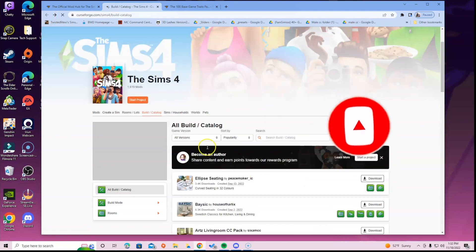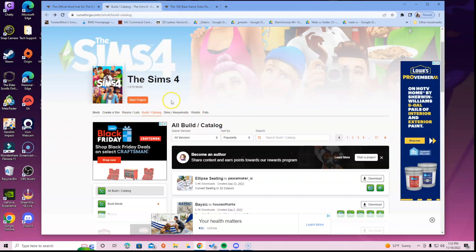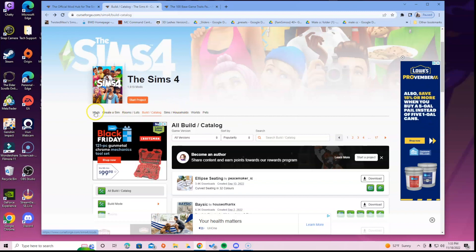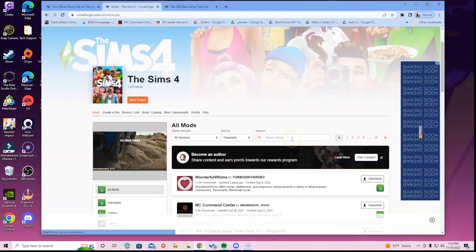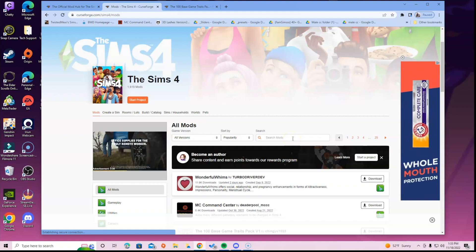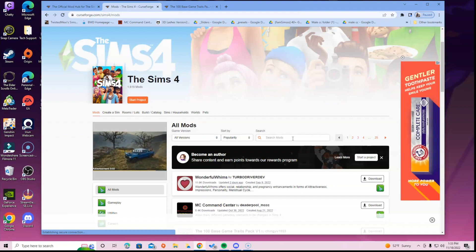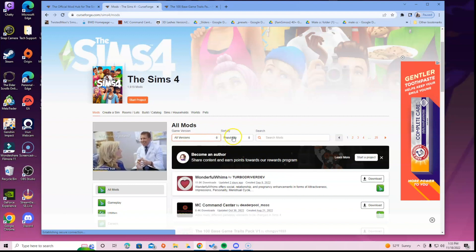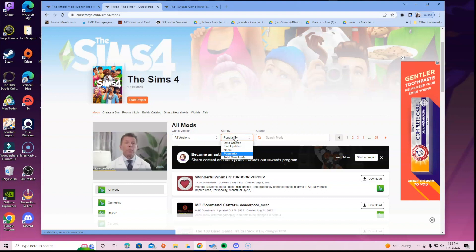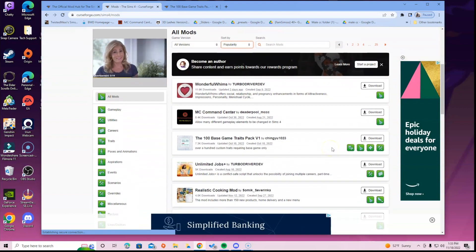Going back - this is the All Build Catalog and they have different titles for different uses. You can select Mods under The Sims 4 and it shows All Mods. You can search a specific mod - like if you heard about a mod and want to see if the hub has it. You can also use the tabs to get specific mods for specific packs, and sort by popularity, total downloads, name, date created, or last updated.